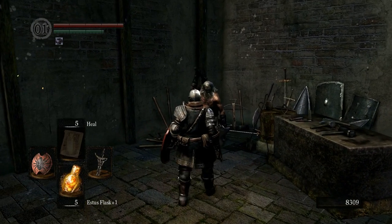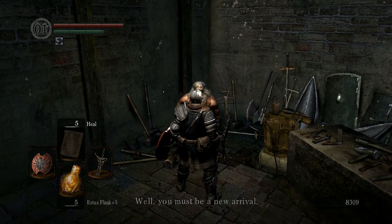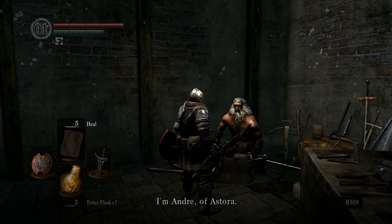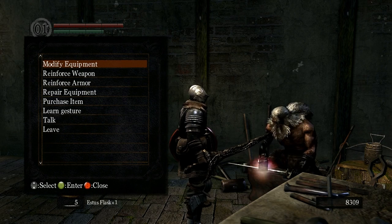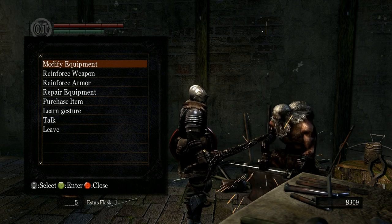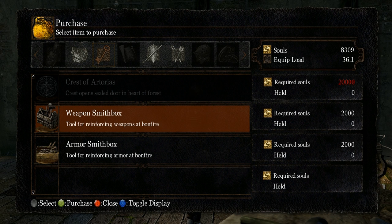Hello Andre - why do I keep saying Andre? He says: 'I'm Andre of Astora, if you require something speak to me.' I'm terribly sorry for calling you Andre, even though you are Andre. With my souls I think I will buy some items here - the Weapon Smith Box and the Armor Smith Box.